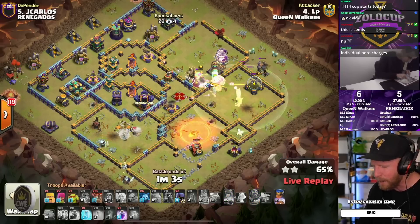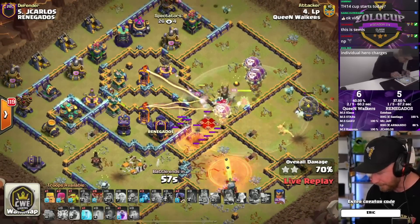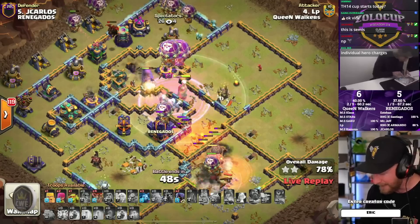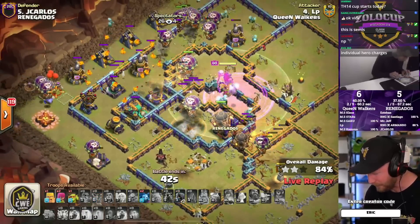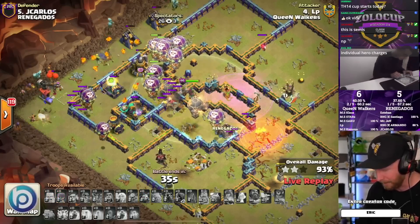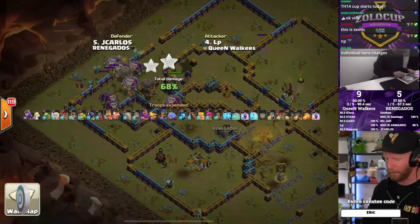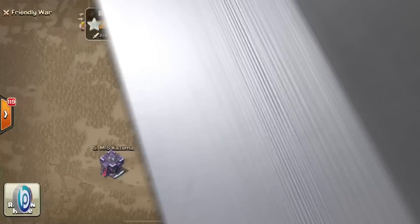The queen tags the poison tower on the far left side, funneling to get her to turn toward the scattershot. He has no wall breakers to get her into the multi inferno in the middle, and she goes down through her ability to the scattershot fire — a bit of a problem. But the warden ability protects the world champion as she surges across the middle, rages up into the single inferno, and diggy stuns it. The expo goes down, then the balloons, dragon rider, and rocket balloons from the flame flinger finish the last defenses. LP achieves complete mastery with a triple and Queen Walkers have three on the board.